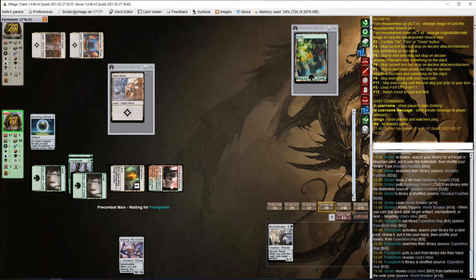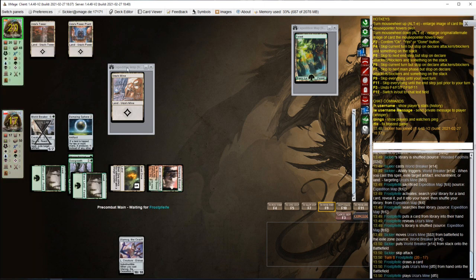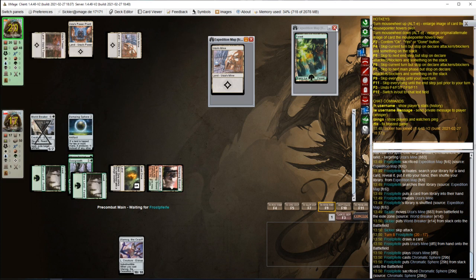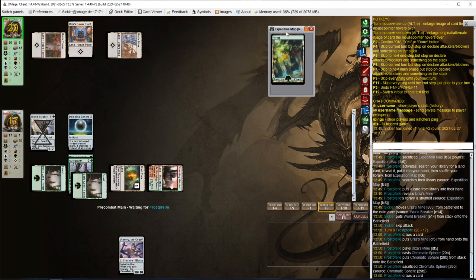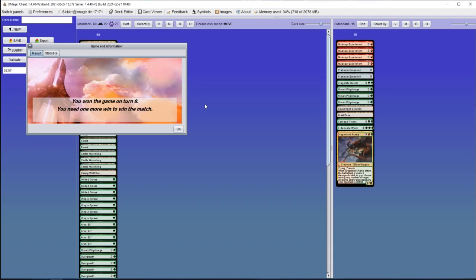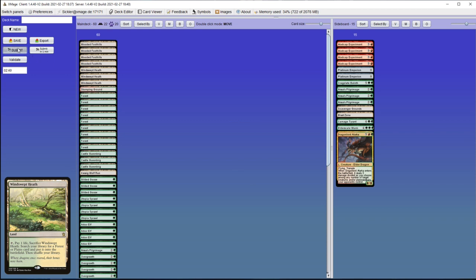There's another mine. Now all he needs is something like Oblivion Stone or Nature's Claim. He still has the forest in hand. Opponent gives up — so he didn't have the Nature's Claim. No changes to the sideboard. Let's go to game 3.